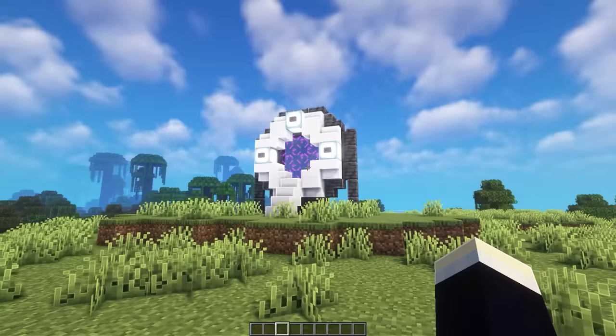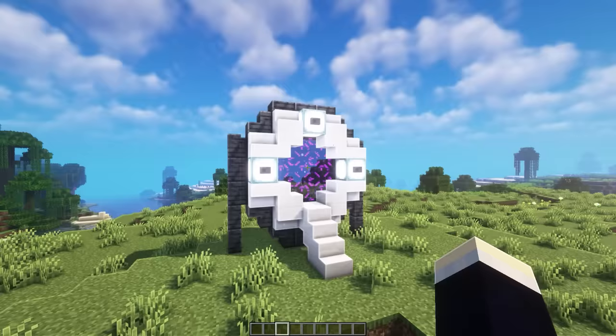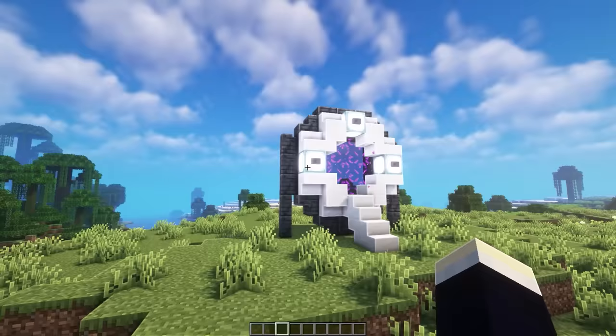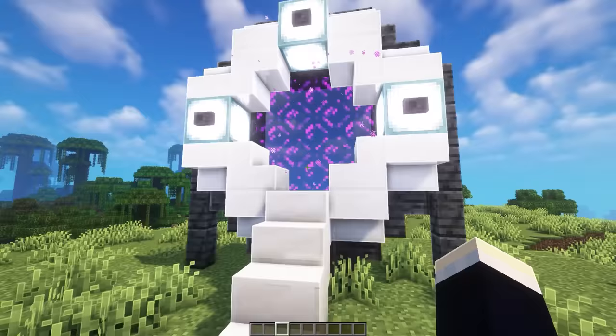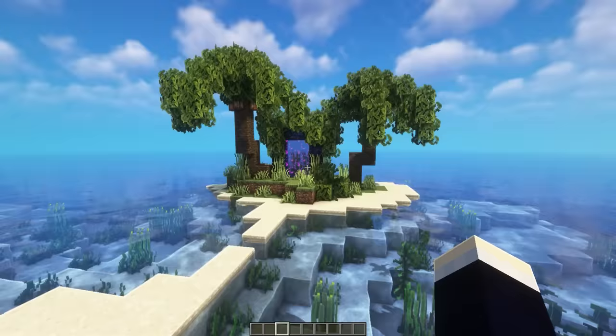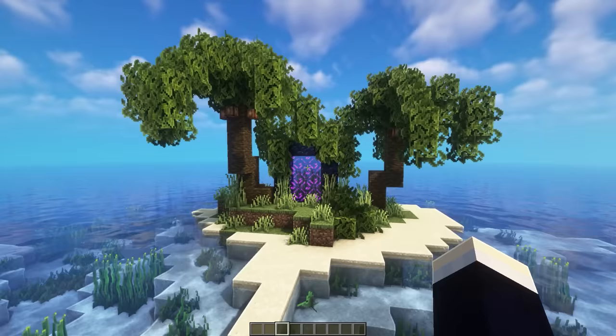Next up, we have a couple of nether portal designs. The first is the futuristic design. We've got a black outer ring around the nether portal inside - it's square, but we've got this ring to make it look more circular. We've added a ring on the front as well with some sea lanterns and buttons on top of those, and then a nice staircase that leads up into it. For the next portal, we have the island portal - pretty simple, on a little mini island decorated with some custom palm trees that kind of drape over the nether portal.